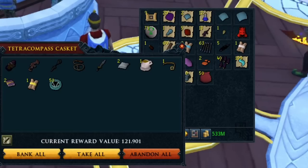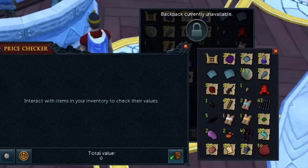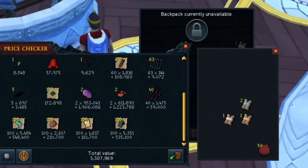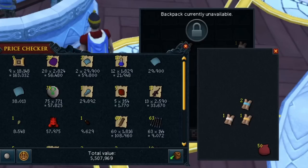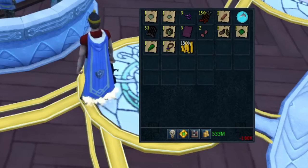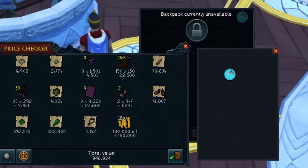Now let's get a price check of everything and see how much we made. The first price check — probably the biggest — is 5.5 mil. The elite chest and tetracompass pretty much carried it. We didn't get a single fortunate from our clues, which is unfortunate. The second price check adds a few little things and some cash, about one mil. So we made about six to seven mil total. Was it worth it? Probably not given the time it took to collect everything, but I think it was interesting to see all the items that could be opened in RuneScape and how much you could potentially get. We had chances at billions of GP — we just didn't get lucky this time. If you want to see something like this again with more of each, let me know. Thanks for watching, like the video and subscribe, and I'll see you in the next one.